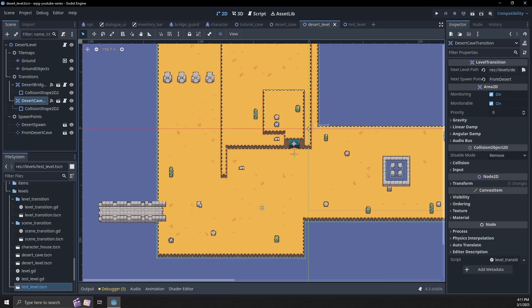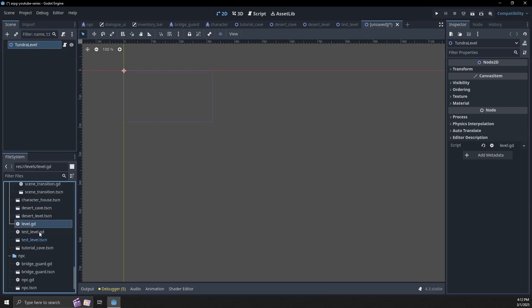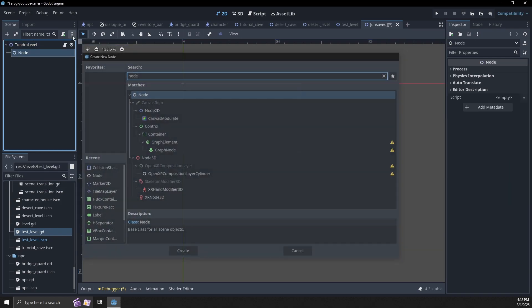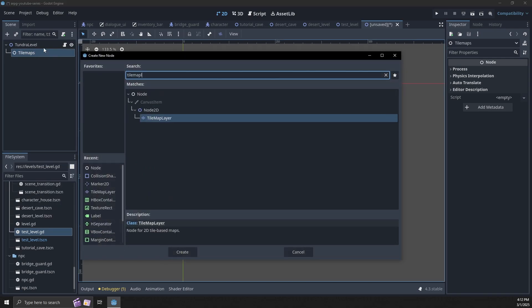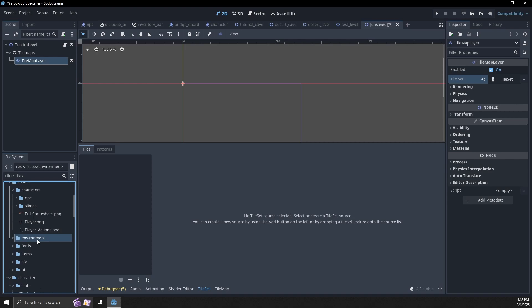If all that was a little unfamiliar, we're going to do the same stuff for this bridge so we can go set this up. Let's actually just go start building a level — let's make a new level. I'm going to make a new 2D scene, call it the tundra level, and we need to assign our level script to it. We don't need a custom script right now, but we will need a regular node which we're going to call tile maps. Let's add a tile map layer.